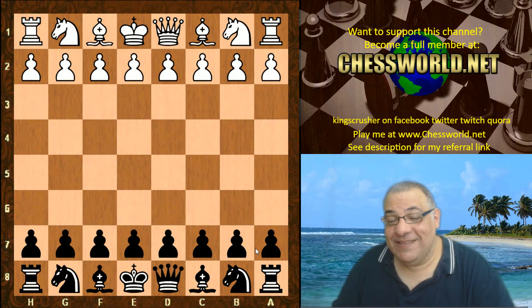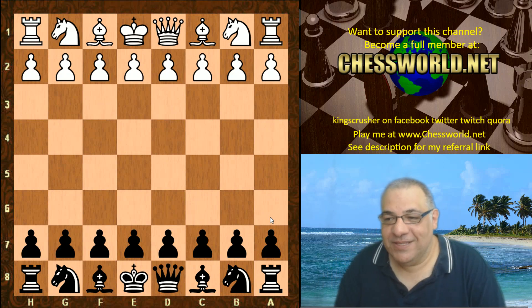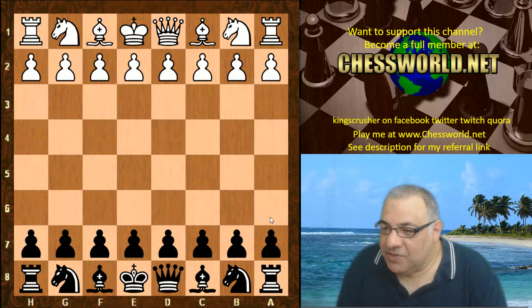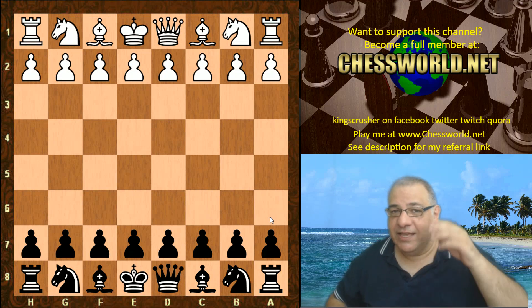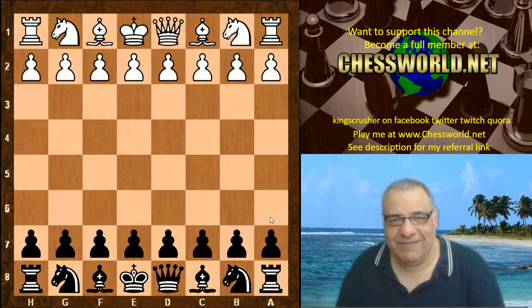Hi all, I have a deeply fascinating game to show you this morning: Komodo 9.02 playing against Leela ID 511. This is from David Grosvenor, who uses 2.8 gigahertz CPU setup for Komodo and a GTX 1060 graphics card for Leela — neural networks like the graphics cards.